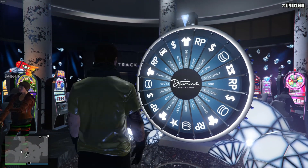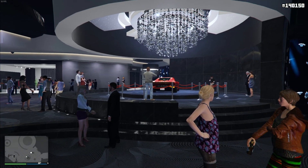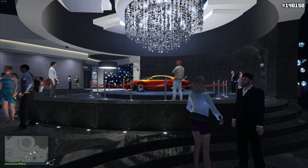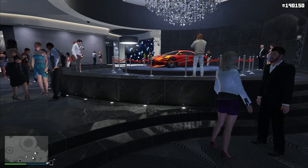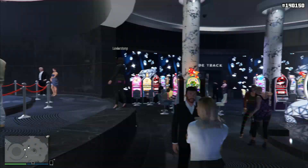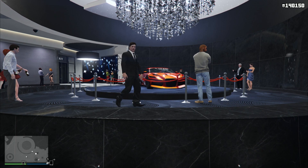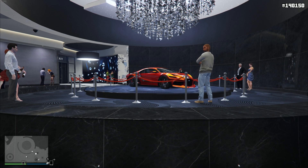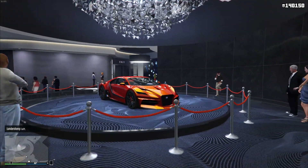One thing specifically I want to mention regarding the wheel: you can see the vehicle — that bad boy right there. If you win that vehicle, immediately take it to Los Santos Customs and put insurance on it. I've seen quite a few people complain on Twitter because they won it, went outside, and it got blown up by Oppressor Mark 2 or Deluxo users. They lost it because they did not put insurance on it, so make sure you insure any vehicle you win.